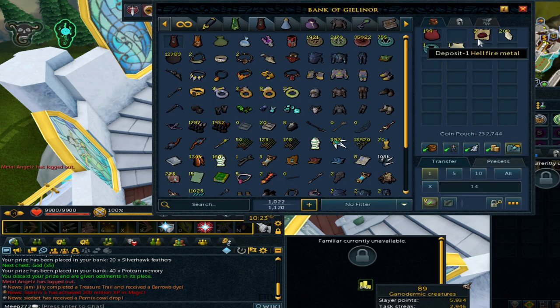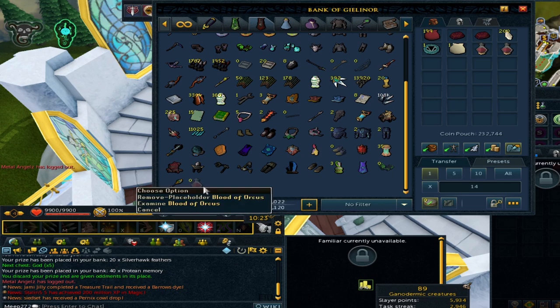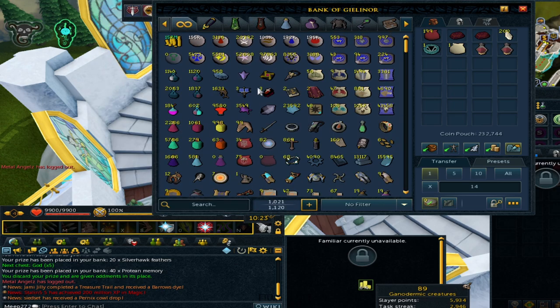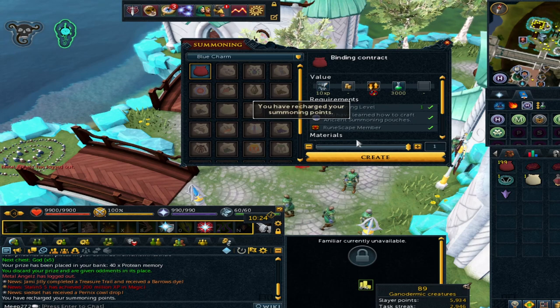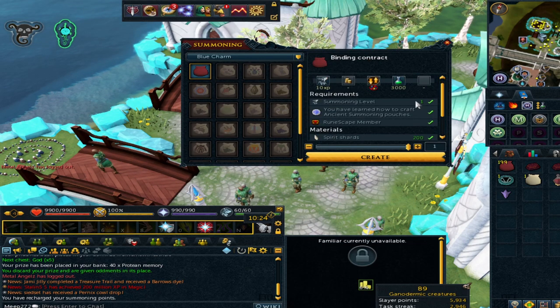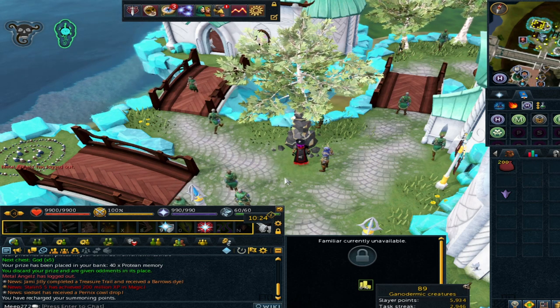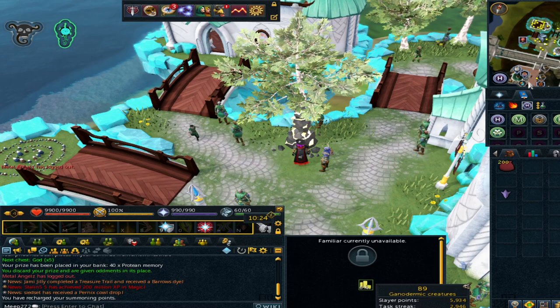I'm going to show you how a Binding Contract is made. There are two methods - I'll show you the way to use a normal obelisk first. We're going to go to the Ithil area and use the obelisk there. Like any other option it's just clicking the obelisk, Binding Contract comes up, click it and you create the Binding pouch.